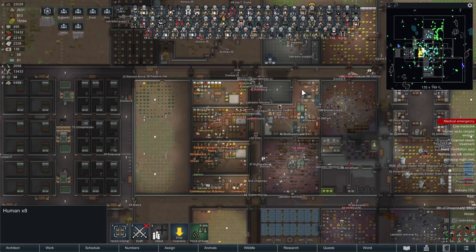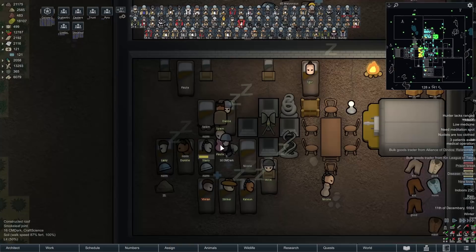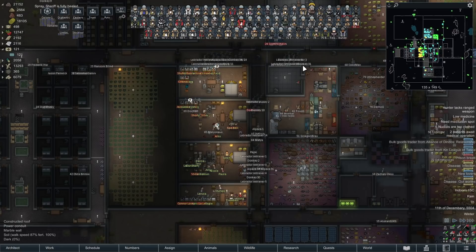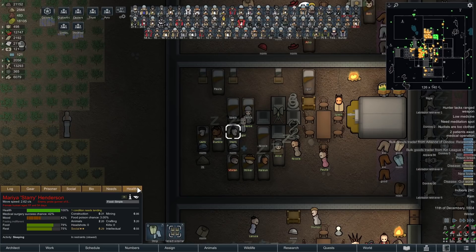We might want to spread out some of the prisoners across different areas, just to cut down on the amount in here, because otherwise we're going to have mass prison breaks constantly until we've killed enough of them. To help prisoners with the worst moods, we've been administering some smokeleaf — why not? We've got plenty in stock and if this keeps them happy a little bit longer and makes them less likely to revolt, all the better. One prisoner has gotten gut worms — for a second I thought it was going to be 50 people.